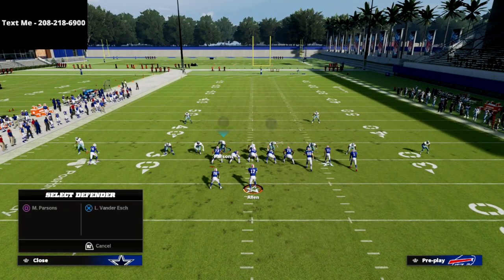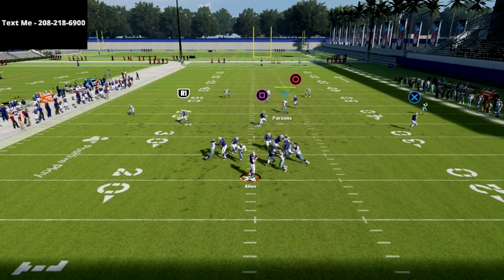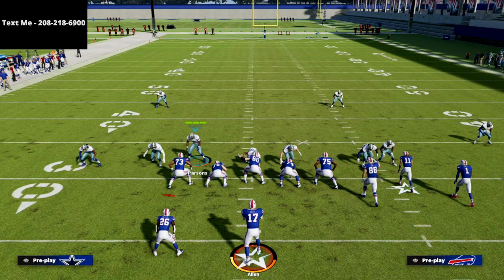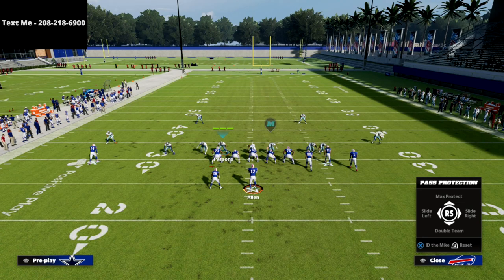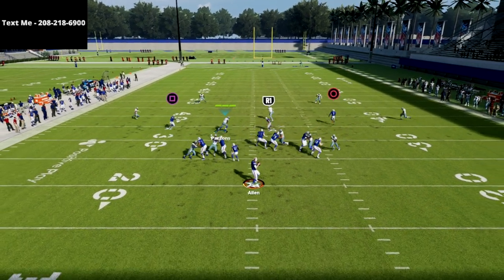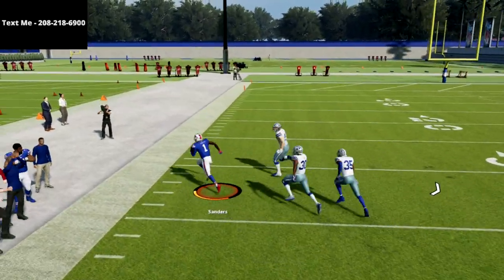Just baseline press, crash your D-line down, and then zone out that linebacker on the right side and user the linebacker on the left side. If they block a running back, same kind of thing — a lot of times you'll get pressure. Now, my personal opinion is this blitz can actually be improved significantly with a couple of other adjustments that are going to make this really, really consistent, even if they max protect — meaning they block both their running back and their tight end. Oftentimes the standard setup does not come in under max protect, and they can dot you up because you only have a couple of people in coverage.